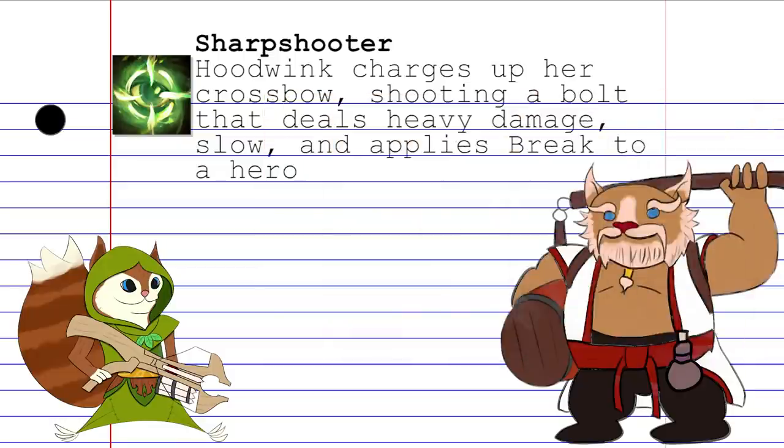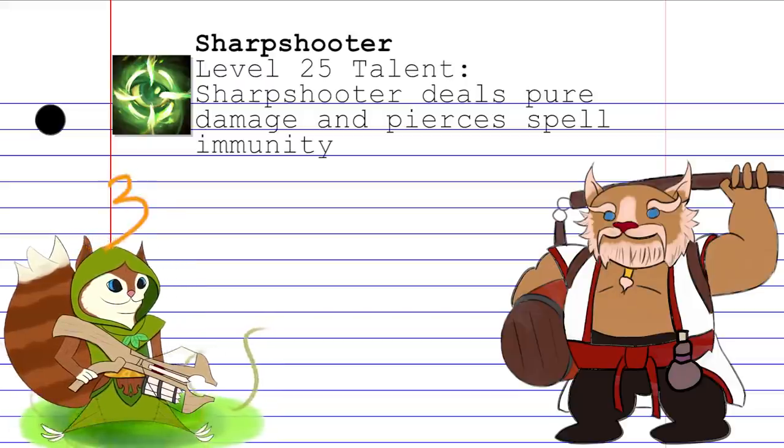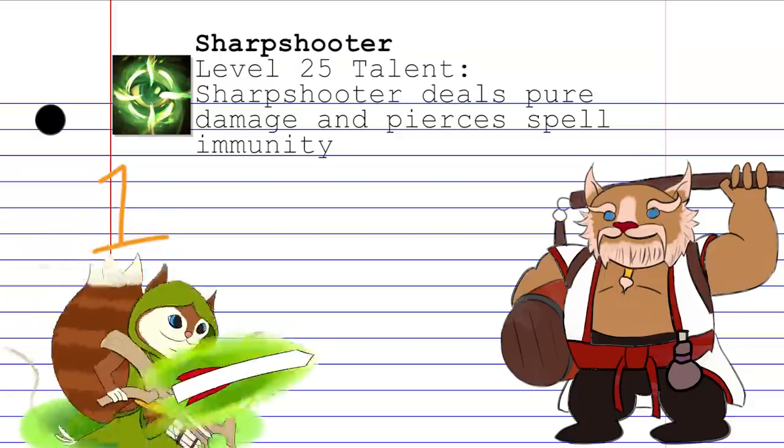The big differences are significant: it inflicts a 50% slow that lasts a pretty long time, the break effect can hinder heroes with strong passives, and the damage it deals is unheard of — especially when you pick up the talent that turns it into pure damage. It's mostly used to pick off an enemy or at the very least set up for a pickoff, but the knockback and slow could also be used to secure an escape if things go a little dicey.